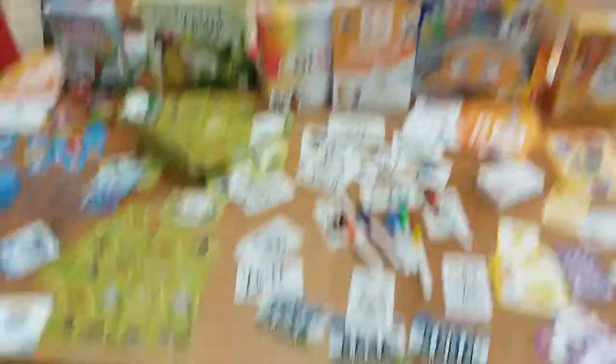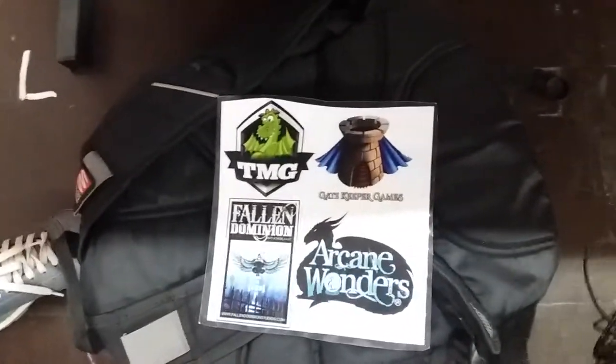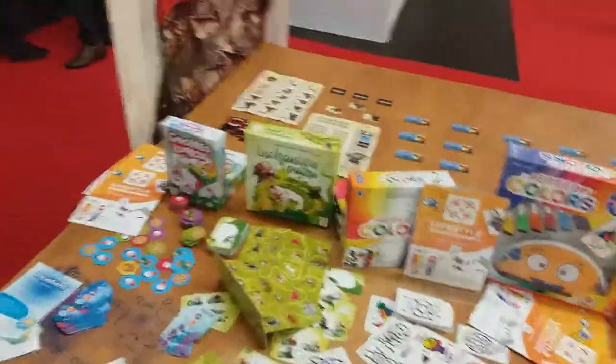Right now we're at the Lifestyle Board Games booth, thanks in part to our amazing sponsors, including Fallen Dominion Studios, who has Fallen Lands, and Gatekeeper Games, who has the best dice on the planet. I don't care if that's false advertising — it's true to me. They have some amazing half-seas dice.